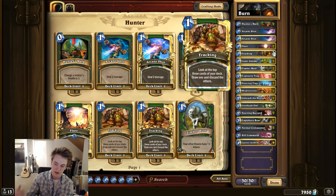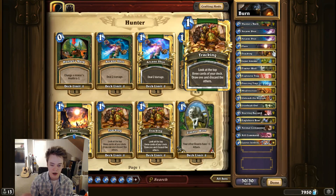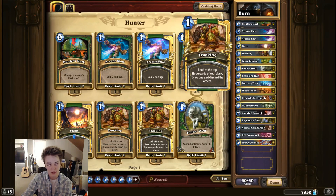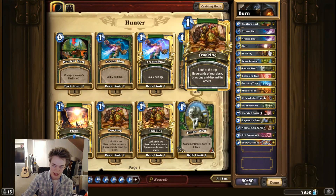Tracking basically draws you whatever half of the combo that you're missing. Given the option between playing Tracking and another one-drop like Flare, you should always play the other one-drop. The longer you hold on to Tracking, the more draws into your deck you'll be, and the more information you'll have about which half of the combo you're missing. Like, if you play a Tracking early game and you see a Starving Buzzard and an Unleash the Hounds, you don't know which one to take — but had you waited a few turns to naturally draw the Buzzard, you would know that you need Unleash the Hounds. You should hold on to this effect if you have other one-drops to play.